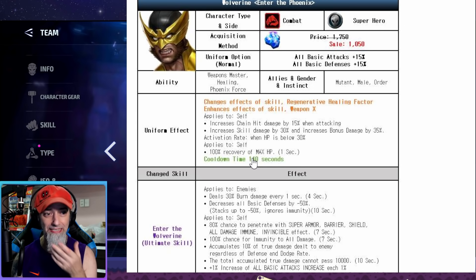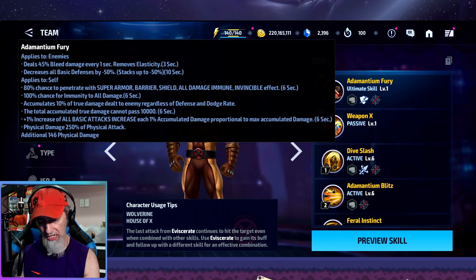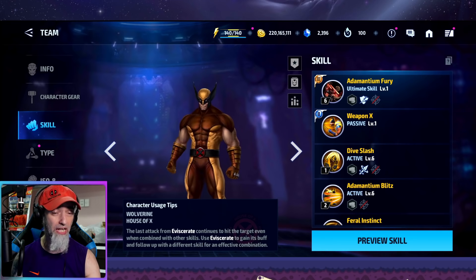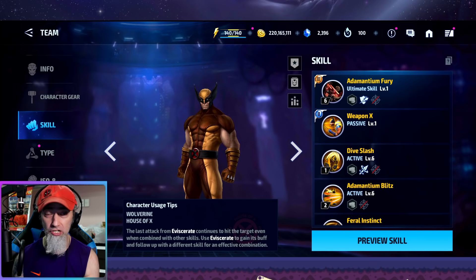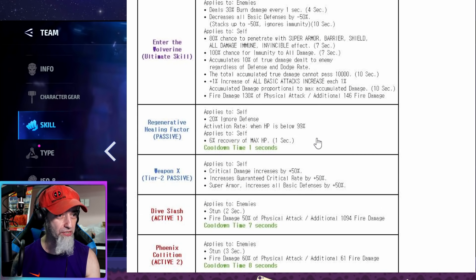That HP recovery is definitely going to increase his survivability for PVP. For his ultimate skill, it still has damage accumulation based on damage dealt, and he has immunity but no invincibility — which means he can get thrown back by Null, and that's going to suck. However, his accumulation now lasts 10 seconds versus six seconds in his previous uniform, giving him four extra seconds to go into skills and still have that accumulation up for more damage.